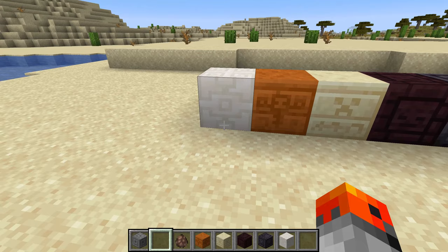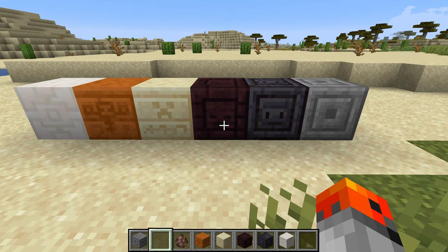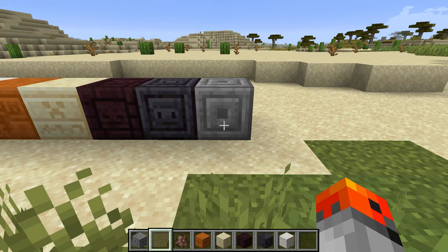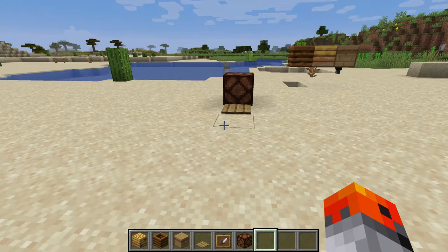Did you know that chiseled blocks in Minecraft have faces on them? On the quartz block we have a guardian, the wither on red sandstone, a creeper on normal sandstone, a wither skeleton on nether bricks, and a shulker on blackstone. We also have chiseled stone, but it's unclear what that one looks like — let me know in the comments.